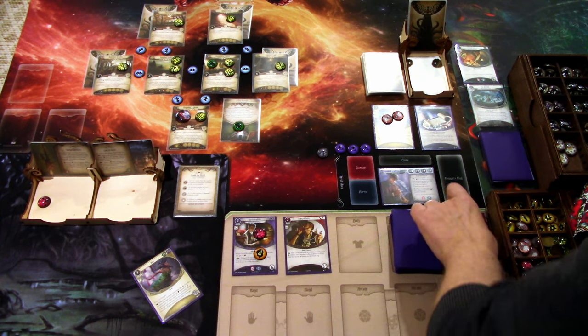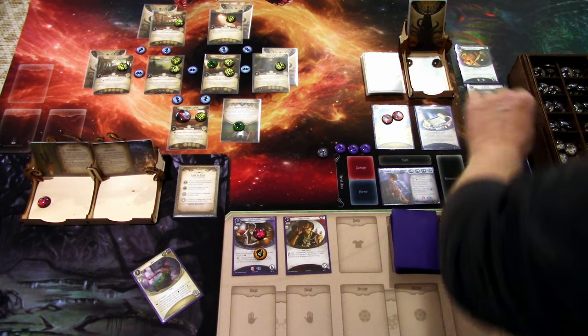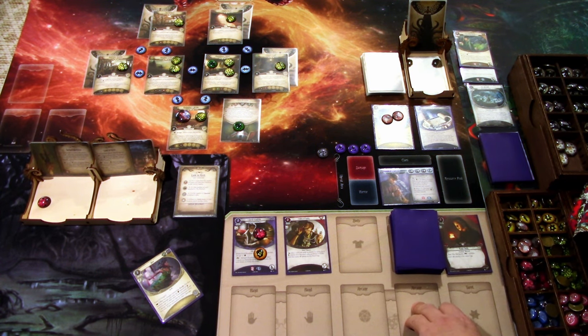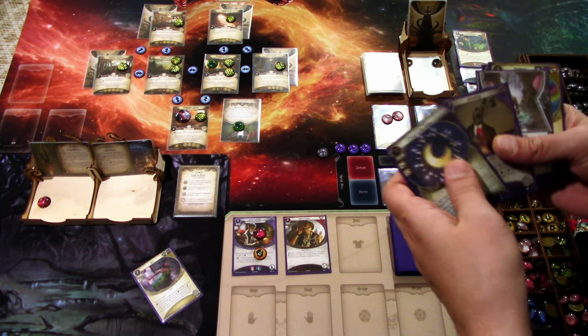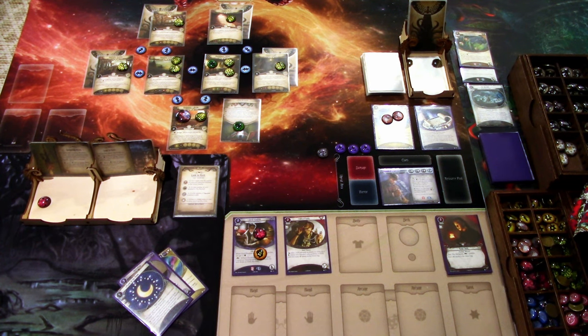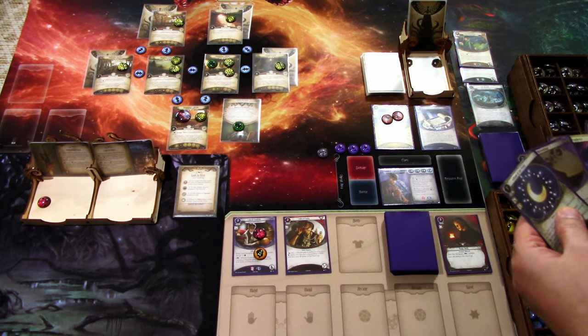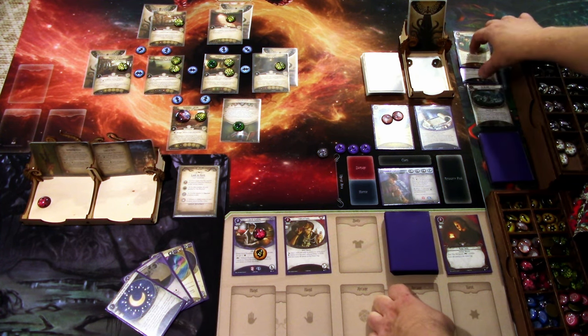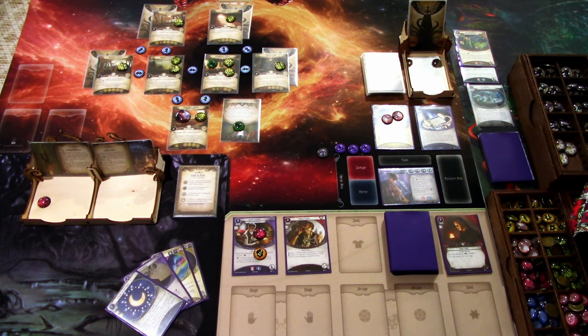At the start of our turn we get Jeremiah Kirby from the spirit deck. Before anything else, I'll pick odds — one, two, three, four, five — odd, odd, odd — and those we shuffle in. We draw Favor of the Moon, which is actually a good one to have because we only have three Curses but a lot of Blesses. We get plus one Intellect from Jeremiah Kirby.